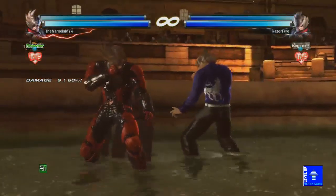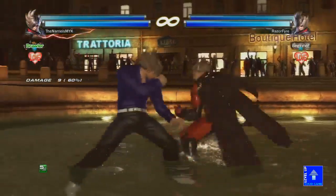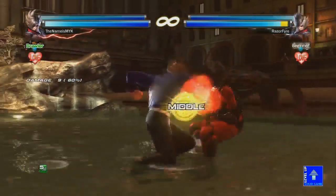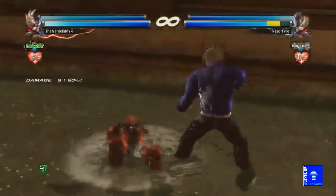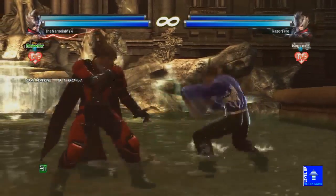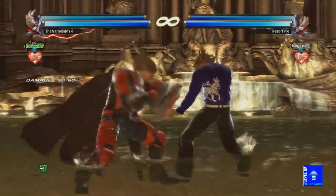The good thing about this throw is the oki it gives you afterward. After the throw, you can do down-jab and it'll float them. And if you press down-1 and then pull forward in this game, you can get standing moves right away. So you can do down-1, forward, down-back-2, and down-back-2 into the bind to get a full mini combo.